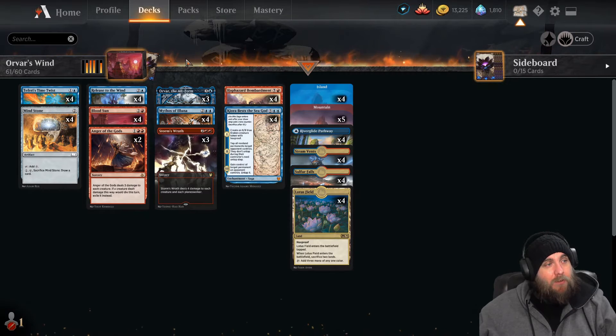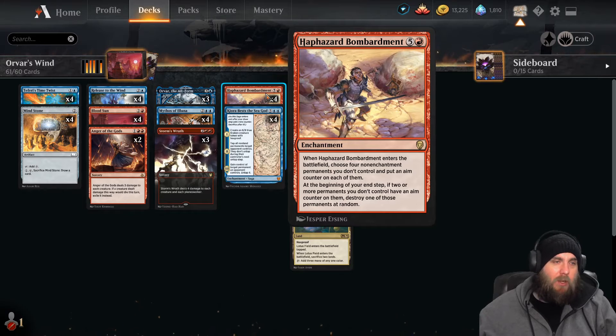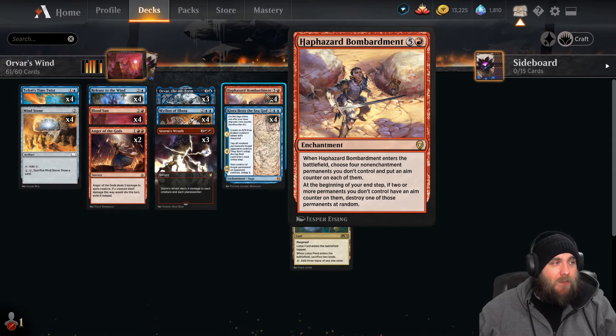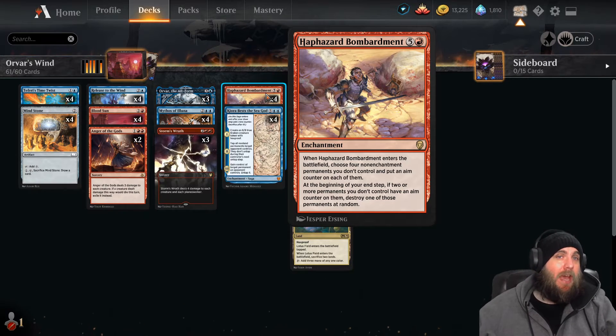One of our win condition cards is Haphazard Bombardment. When it enters the battlefield, you choose four non-enchantment permanents and put counters on them. At the end step, destroy one of those at random. If we Mythos of Luna this card, we get a copy from Orvar's targeting trigger, and then another one enters from Mythos itself — so we have three Haphazard Bombardments in play. That's essentially 12 permanents with counters on them, which is going to whittle the opponent down really quickly.